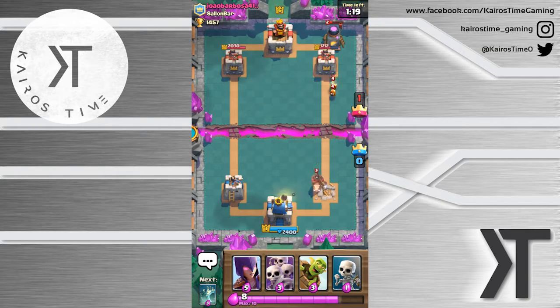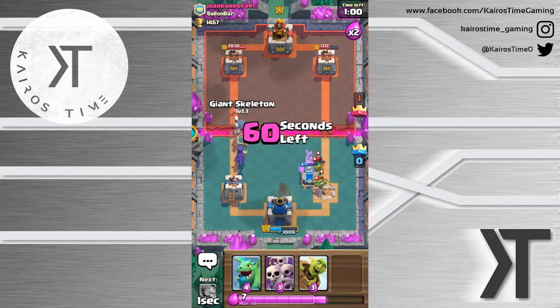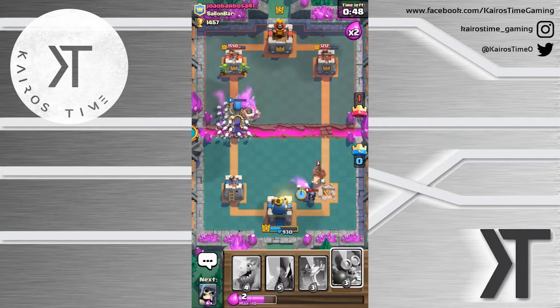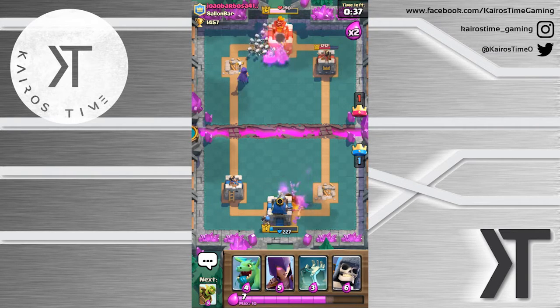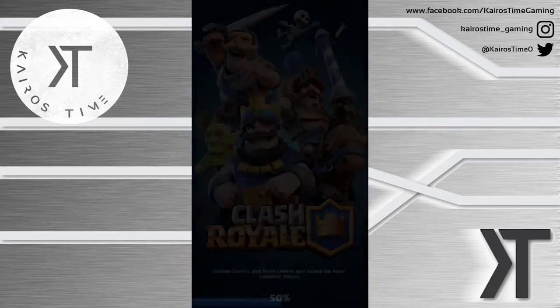We're still gonna take that tower down. Our tower does nothing to these Furnaces or the Fire Spirits - man, that is just so much damage. He's gonna try and go for a three crown himself and he might get it because my tower is so weak. We'll place this Tombstone right here. We'll go with that Goblin Barrel and place this Bomber right here. He might take down ours, but are we going to win with that push? It looks like we are! That was so crazy - I can't even believe that. So close!